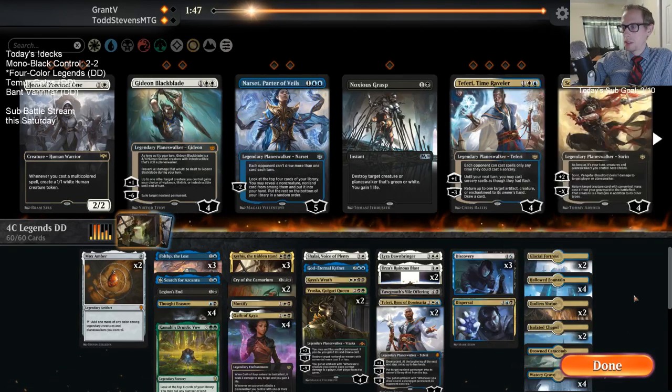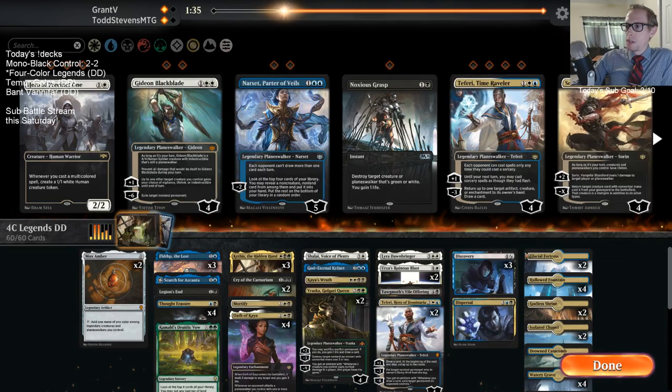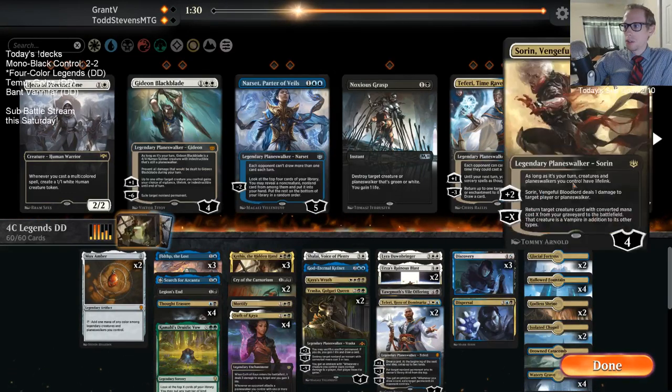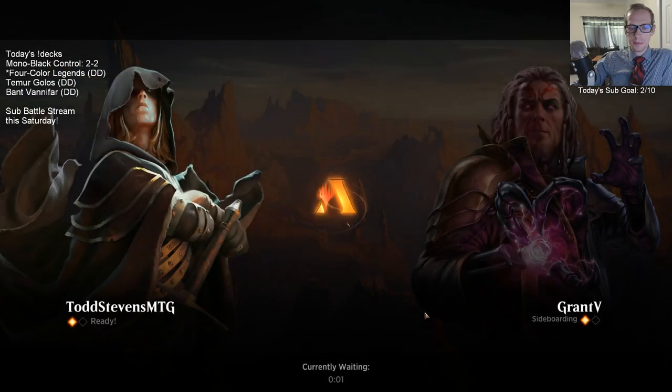I really like the life gain that Sorin brings but I don't think this is a Sorin matchup because we don't have very many creatures. I think Sorin's better in the sideboard for playing against Esper, to pick off their two Teferis and Narsets that go down to one loyalty. When we bring in the Heroes we bring in Sorin so we have more targets to bring back. We got a win.